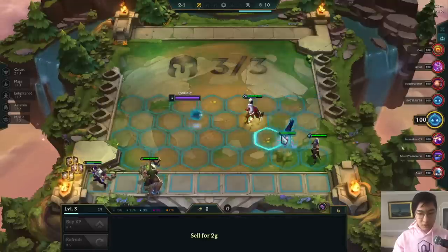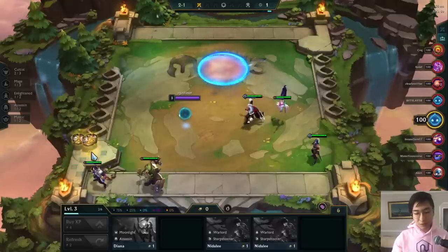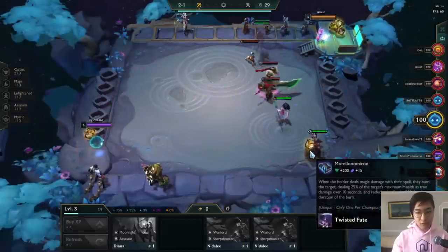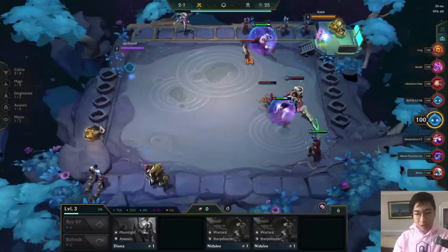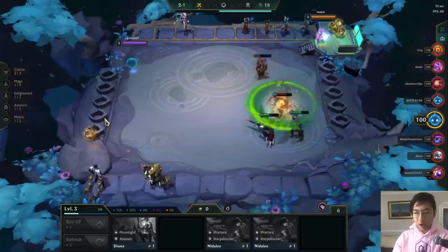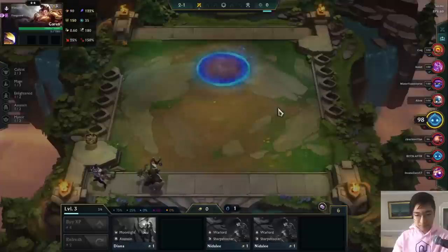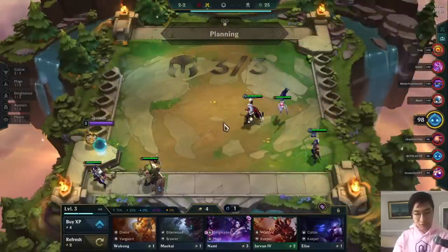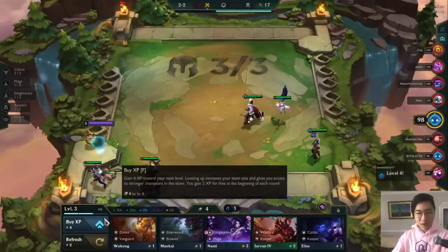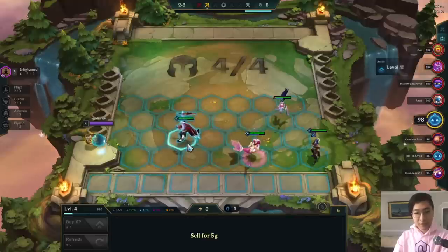We're going to play Jana since you just want to play the strongest units you can. I'm going to build a Morello Namakon because Morgana is really good in this meta and Morello fits in a lot of different builds. Whenever you have a strong team like this, you generally always want to build items in order to generate a win streak — and win streaks give you a lot of gold. We end up losing that fight though, which is a little awkward.